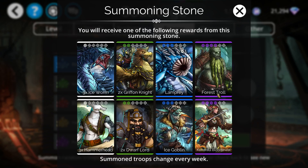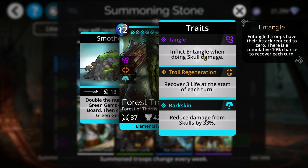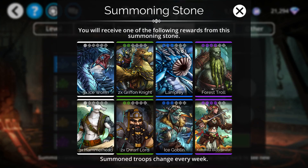Starting with the blue summoning stones, the best troop to try to get here is your Forest Troll, simply because Forest Troll is pretty powerful for generating green mana. It doubles the number of green gems on the board, then creates three more green gems. It's also a pretty good tank with its traits unlocked — the first trait inflicts entangle when doing skull damage, which reduces the enemy's skull damage to zero while entangled. It also reduces damage from skulls by 33% with the final trait. It is also a giant, so if you have the Titan class fully traited, giants start with 50% mana, cutting the 12 mana cost down to 6.